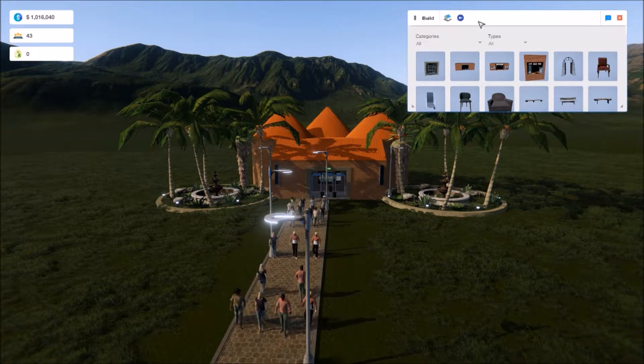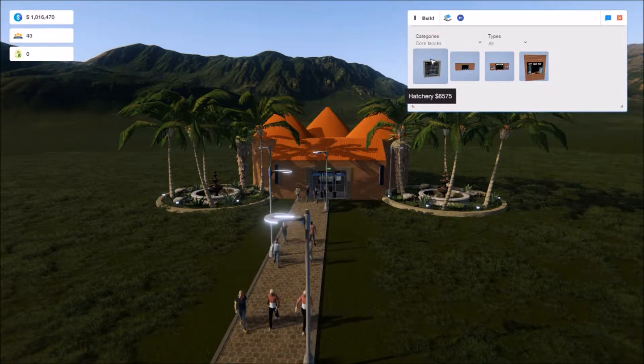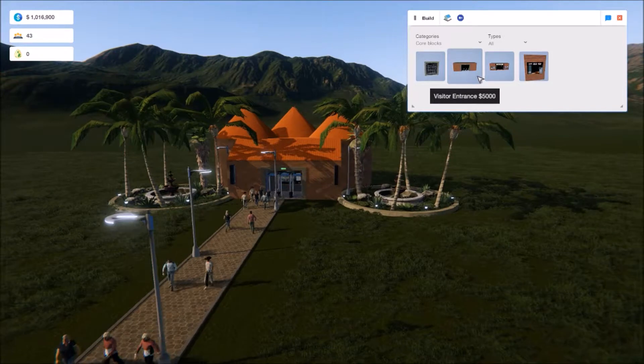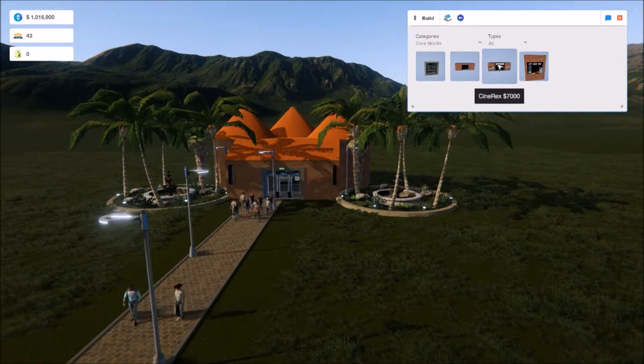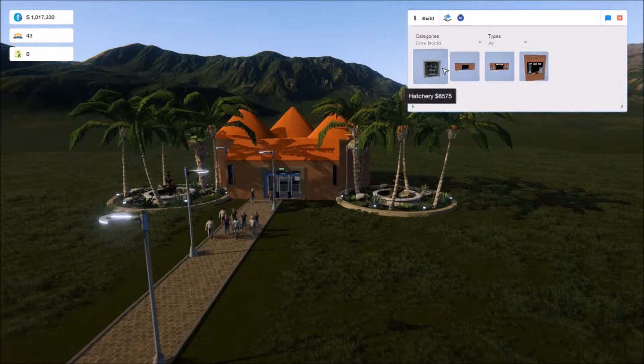In the Build tab, you'll notice that there's a category called Core Blocks. Core Blocks are blocks that aren't just for show — they have a purpose. One of them is the park entrance. Another one is the cinema. And finally, we have the hamburger kiosk, and of course, the hatchery too.